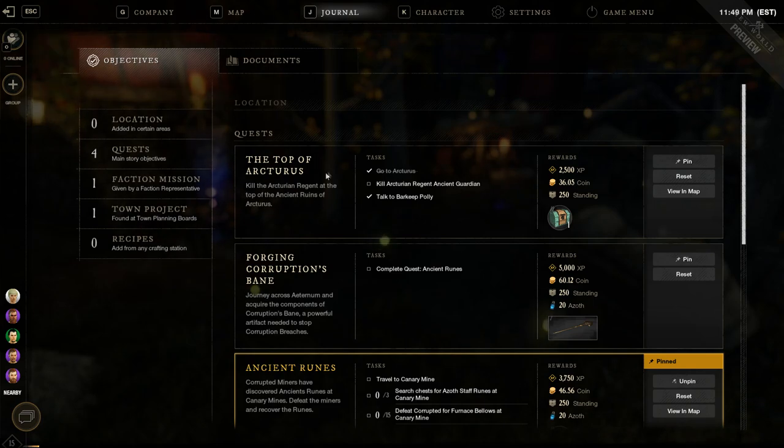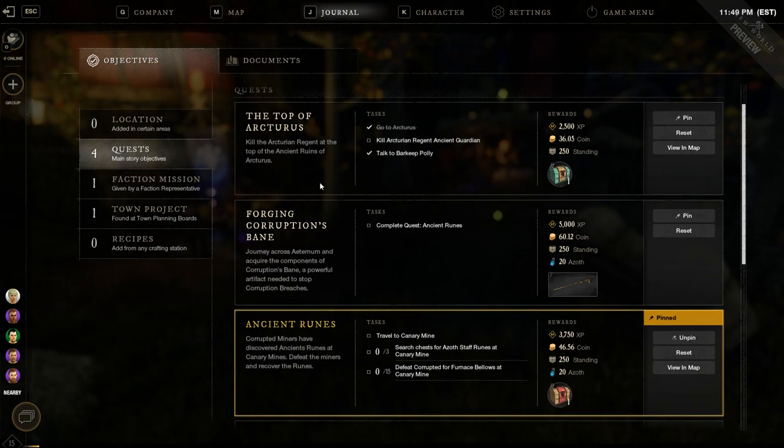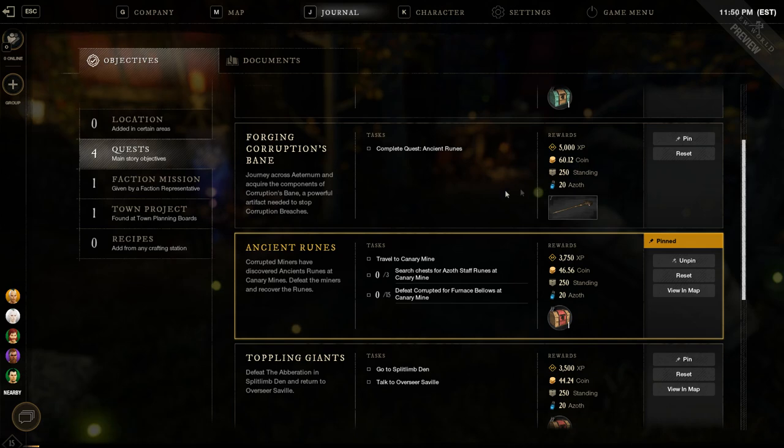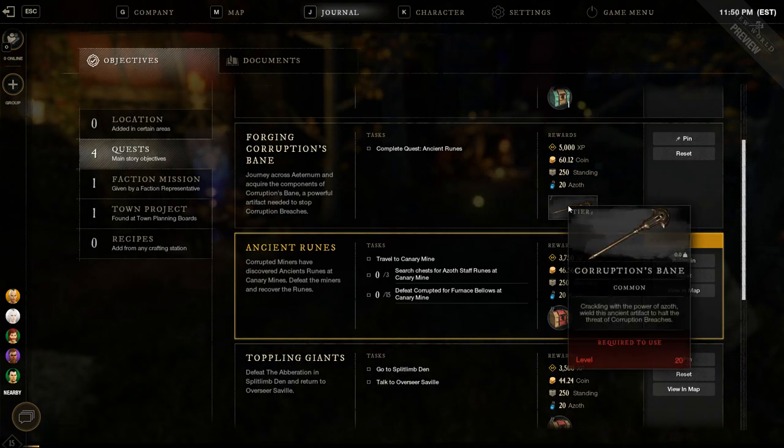In the journal you're going to have tasks like usual — a main quest storyline and side quests. If you're just trying to level fast, I would ignore those side quests. A side quest I have right now is the Top of Arcturius, and that's one I will not be pinning. On the right you can actually pin and unpin quests, so I would unpin all side quests and stick to the main quest. The main quest will give you the Corruptions Bane.